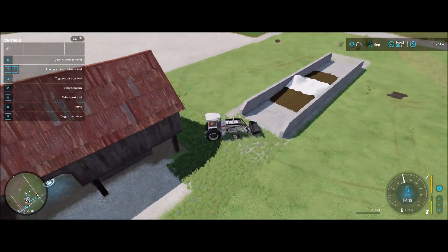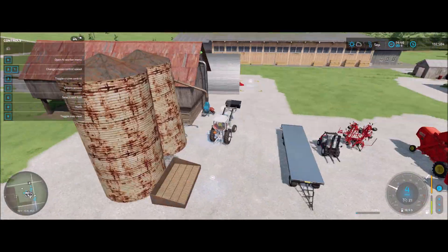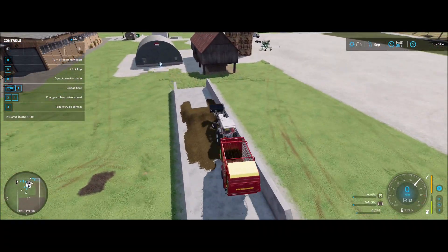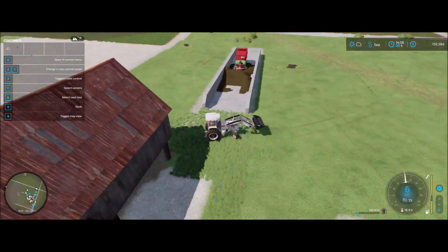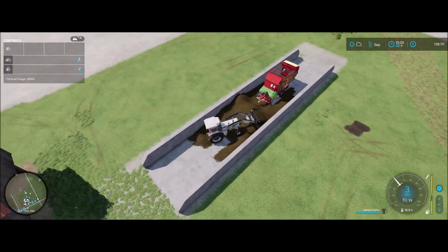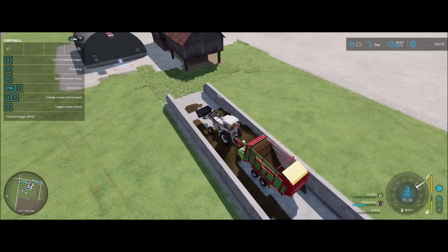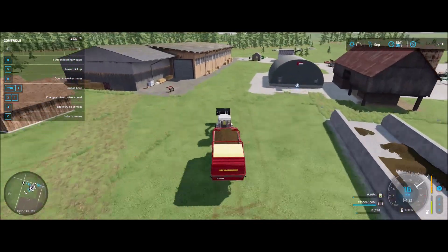Silage is done. I'll go ahead and use the forage wagon to load it — it'll be much quicker than scooping it by hand. But the terrain is too rough, so I'm going to try to spread it out a little bit so it's not such a steep hump. I managed to get it all out of here eventually, but as you can see, I did have some difficulties in doing so.